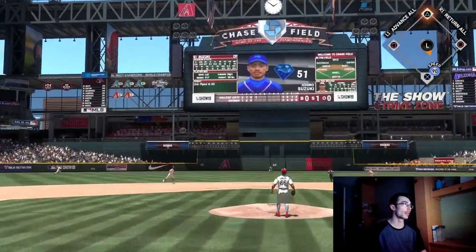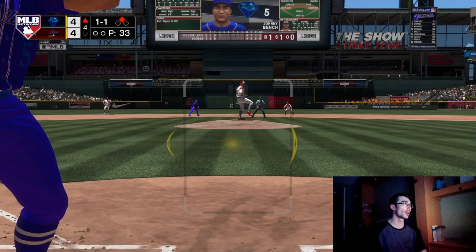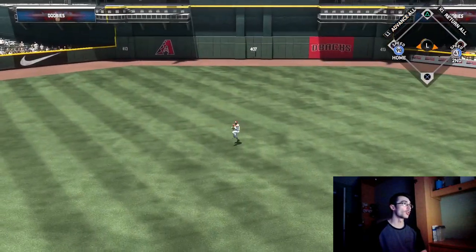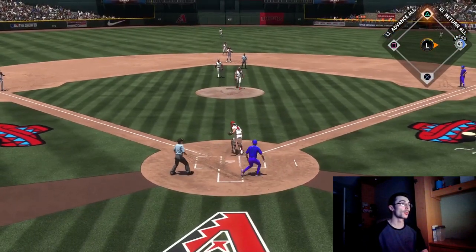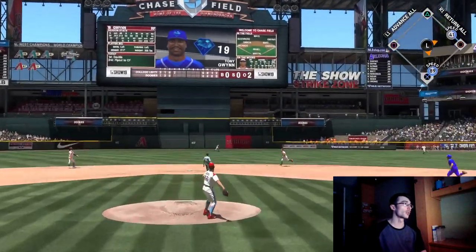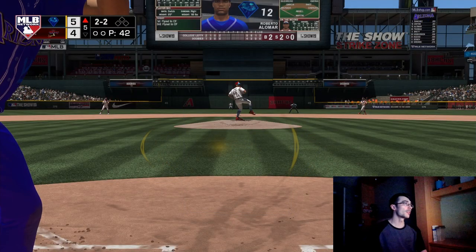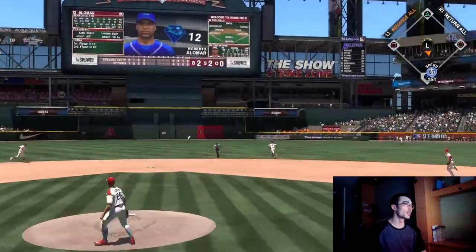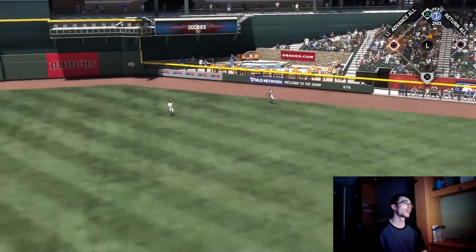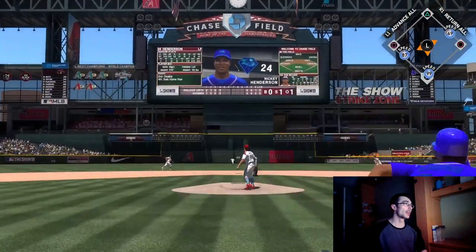I'm looking to continue the rally. Ichiro gets a flare hit into center field — kind of off the handle — and I steal second because Rick and Keel has a slower motion to the plate, unlike Wainwright who has a quicker delivery. Tony Gwynn squares one up to center field but Willie Mays makes the play. Next inning, up 5-4, Roberto Alomar shoots one into the gap for an extra base hit. I thought about going for three but Tony Gwynn was in center, so I stayed at second.